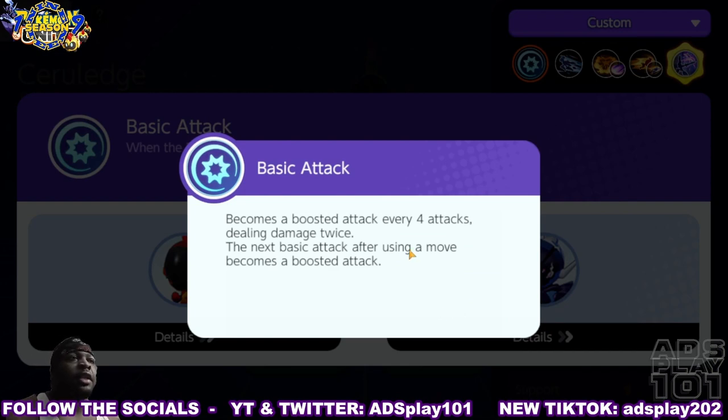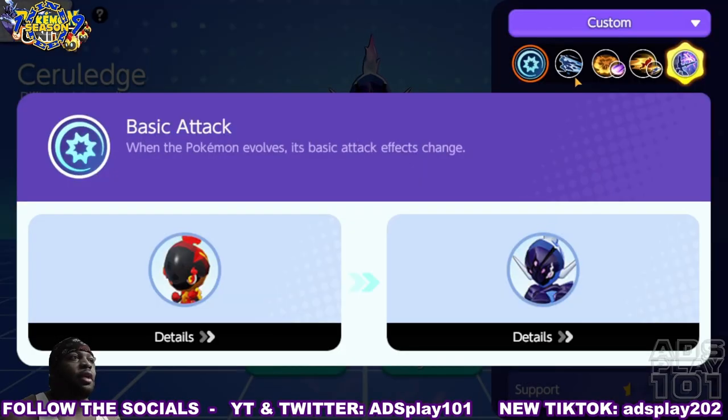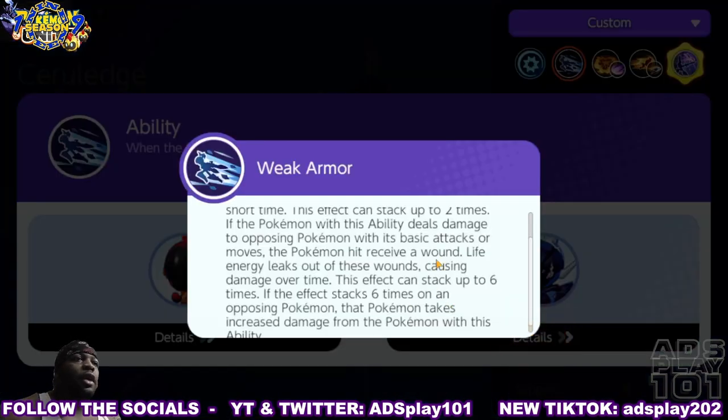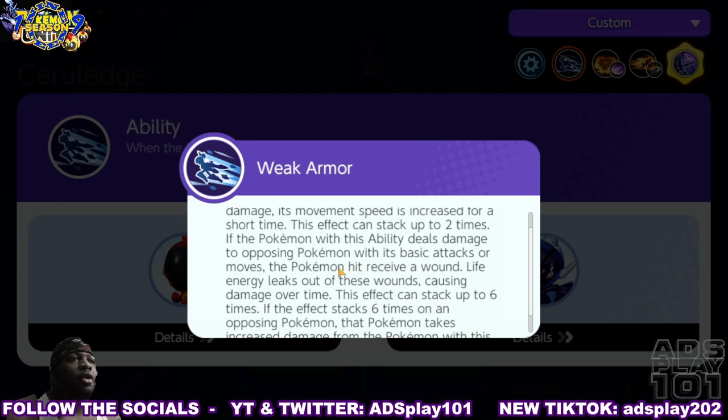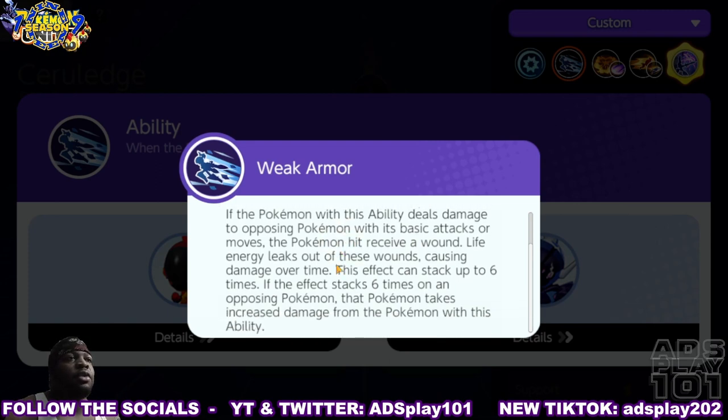As a Ceruledge, its basic attack gets boosted every four attacks, dealing damage twice on that fourth attack, and anytime it uses a move it gains a boosted attack after. Its passive as a Ceruledge is Weak Armor: when this Pokemon takes attack-based damage its movement speed is increased for a short time, stacking up to two times. If it deals damage to opposing Pokemon with basic attacks or moves, those Pokemon receive a wound — life energy leaks out causing damage over time, stacking up to six times. If the effect stacks six times, that Pokemon takes increased damage from Ceruledge.